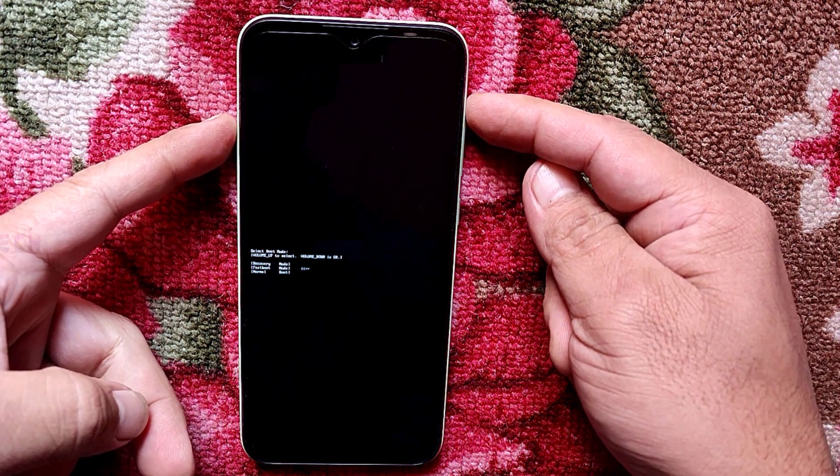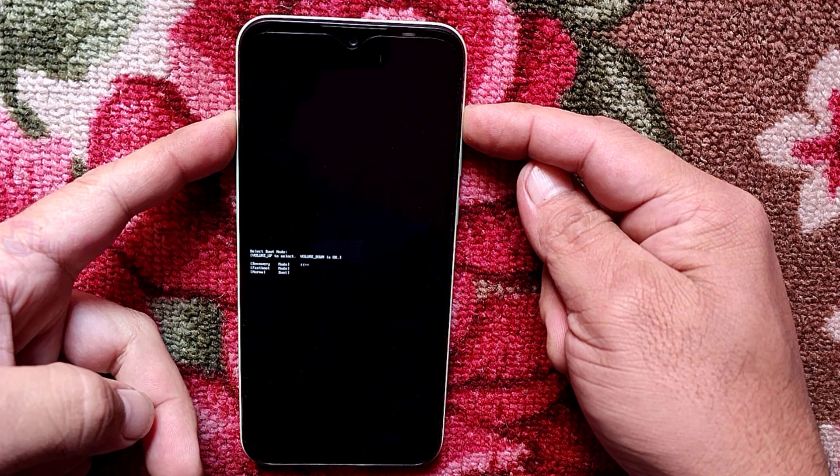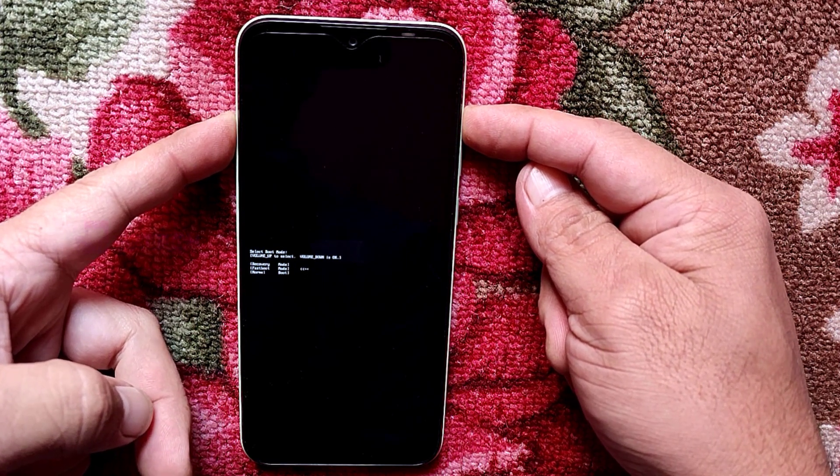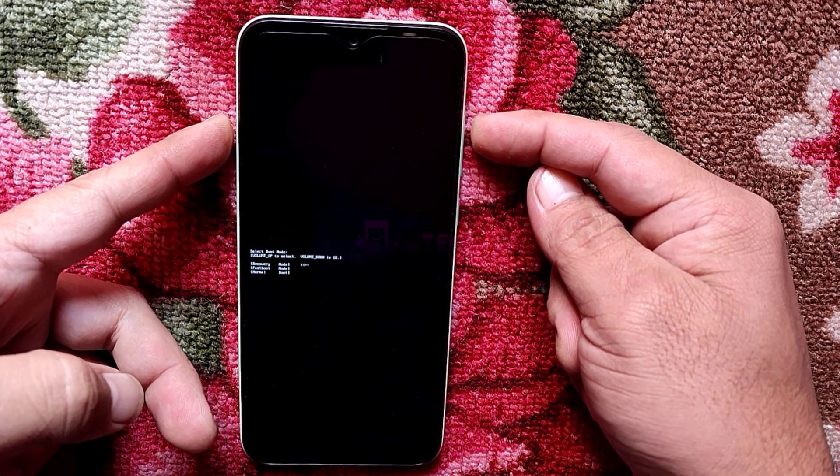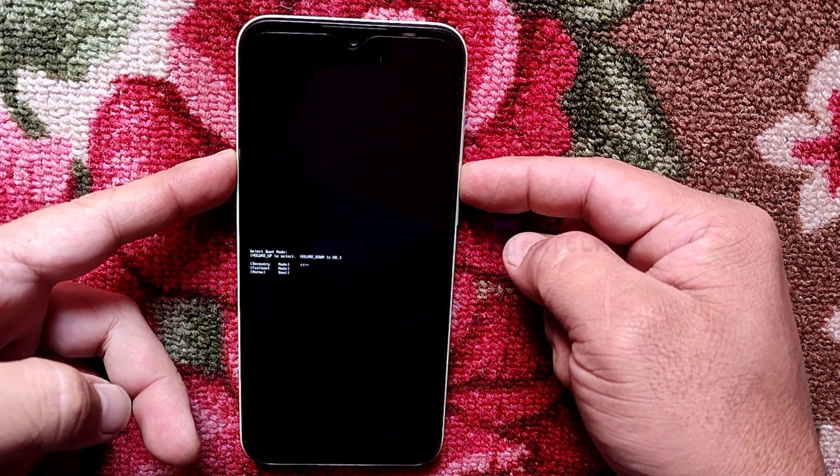Press the volume down button to navigate until you go to recovery. Select this menu by pressing the volume up button. Now we are in recovery mode, so press the volume down button.